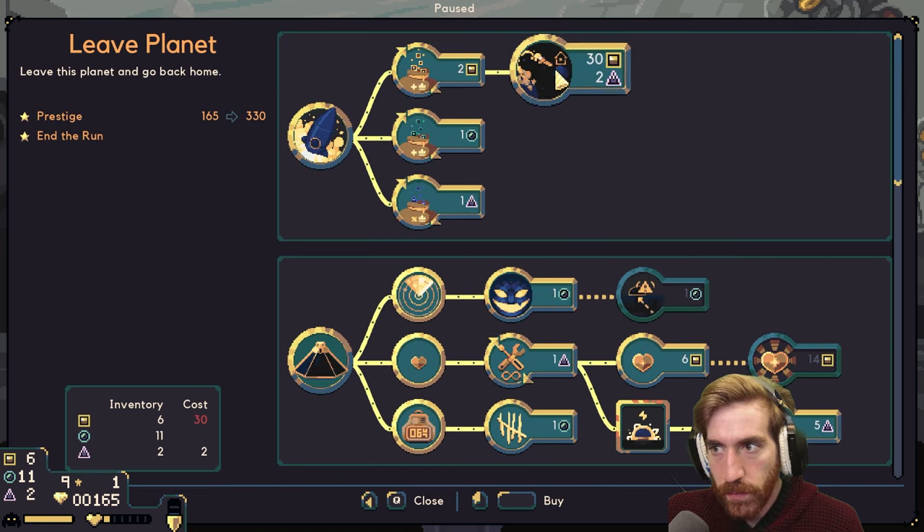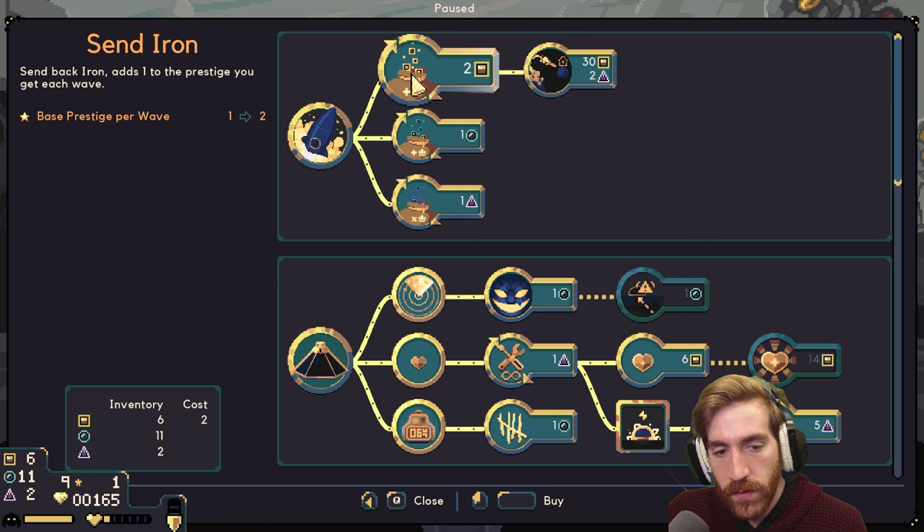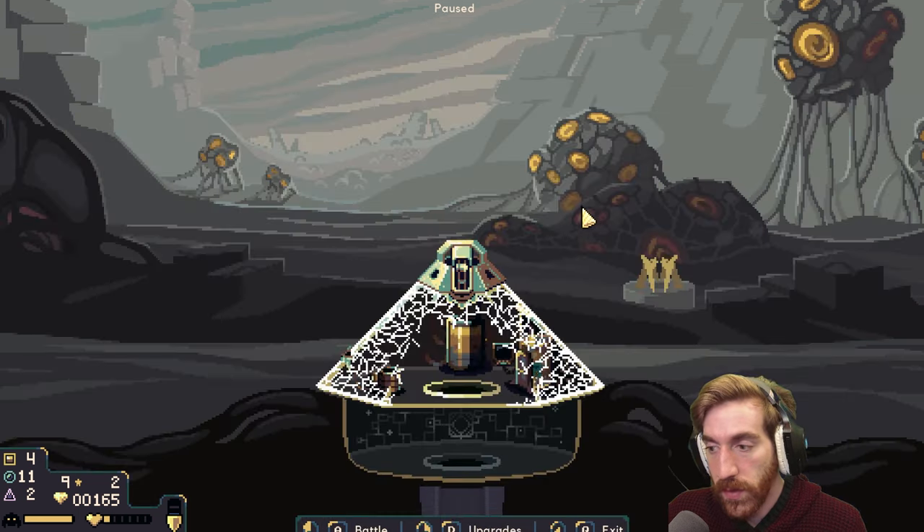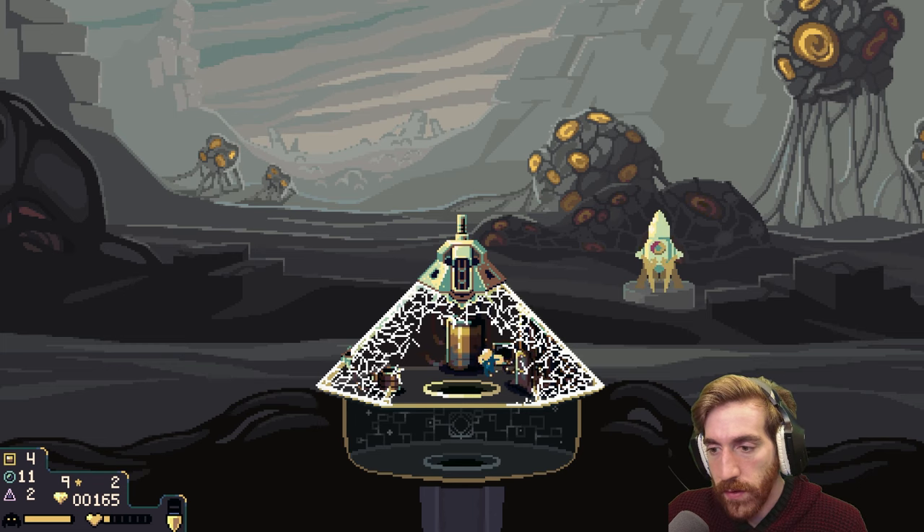Ooh, what is this one? 'Leave the planet and go back home' — why does that cost money? That's wild! Interesting — so not only do I need to gather resources, but I also need enough resources to leave. Interesting.